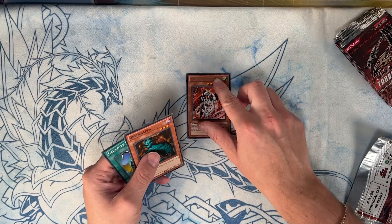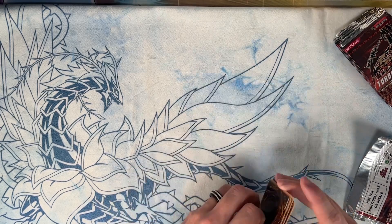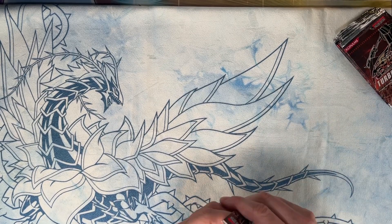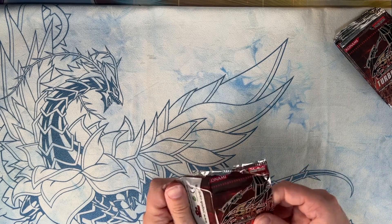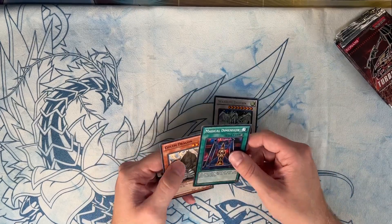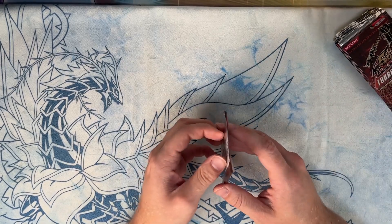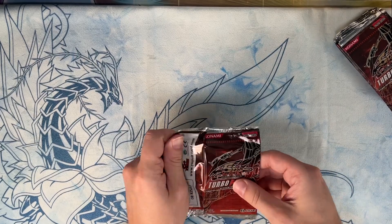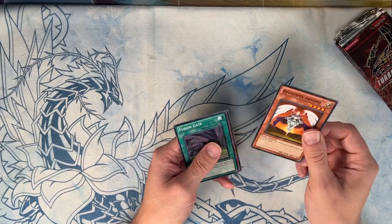I got a rare, two commons - it could be worse. I'll just run through these. I think the main cards in here are Fishborne Blaster and the Ultimate Dark Armed Dragon, so hopefully we can get a Dark Armed Dragon out of all these packs. Got a rare Stardust - not bad. It's a really old pack, probably early 2010s when this came out. Got another one - got Fusion Gate this time.